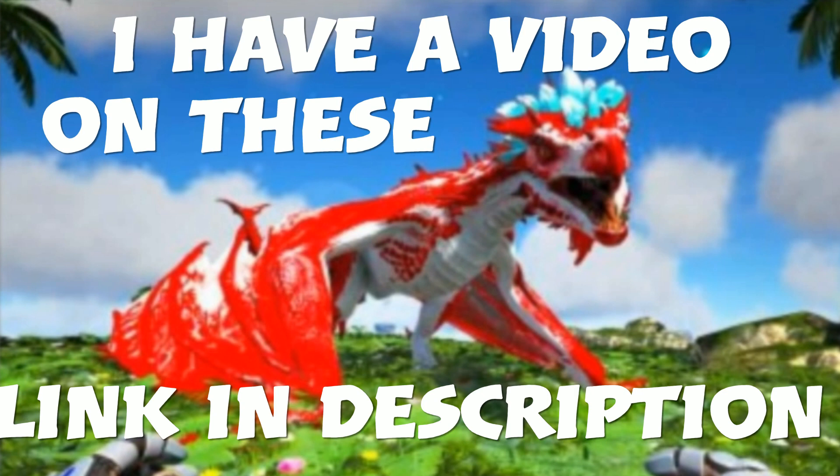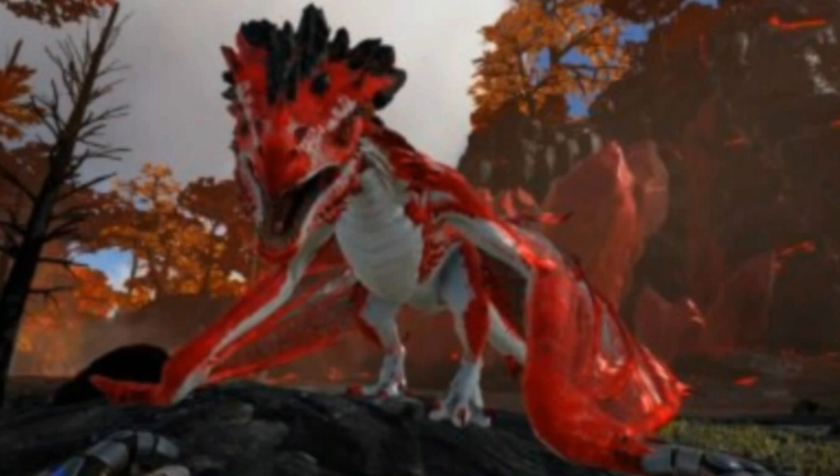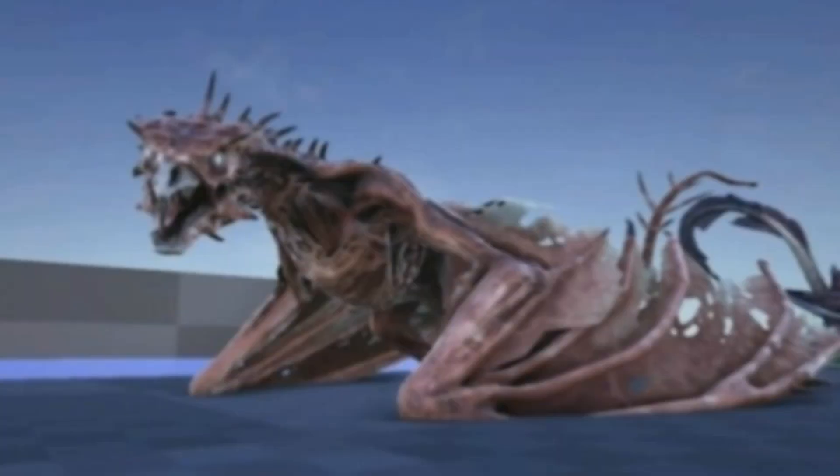This next one is the crystal wyvern. There's the tropical one, the blood one, and the ember one. I couldn't find pictures of all three of them, but there are three different types. They all basically kind of look the same but have different breath attacks, and they're not out yet.